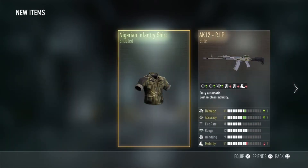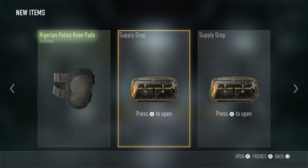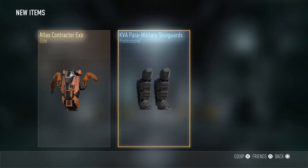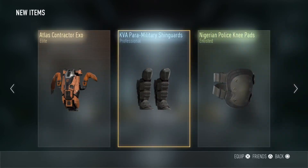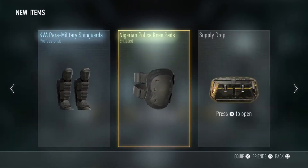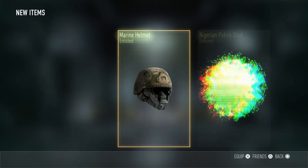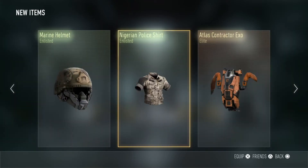What are we going to get? One set of enlisted knee pads — really going to write home about that one. Far out, what a joke. Contractor Exo — that kind of looks pretty cool, I don't have that one. Orange Exo, definitely keeping that. Pretty badass shin guards. Three more drops, three lots of enlisted stuff — there's a bit more XP for me.